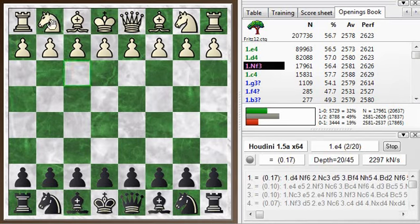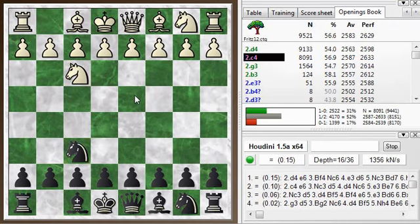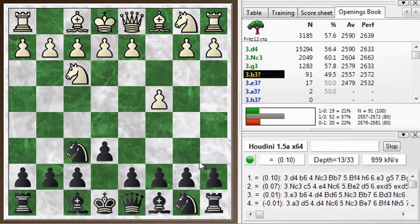My opponent was White here, kicked off with Nf3. So I play Nf6 — looks like that's the top choice, a very flexible kind of response. Then d4, c4, g3. And I play e6, which appears to be one of the main moves.